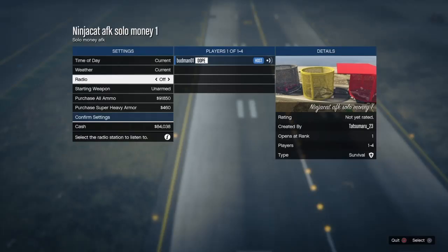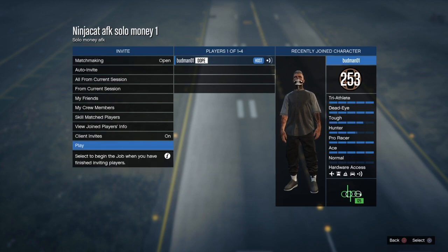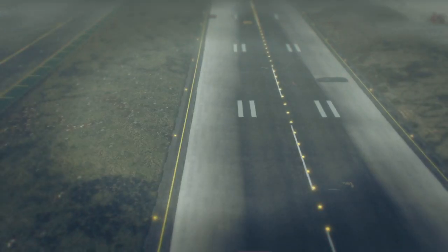Once you load into the session, you just want to go and start the mission up. If you want to invite a player you can, but I'm gonna do it solo because that's what I prefer — and this whole video is about a solo money glitch.